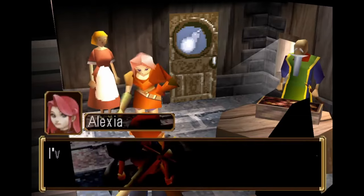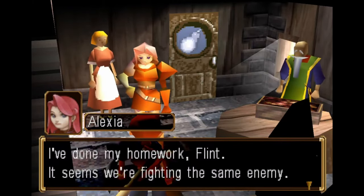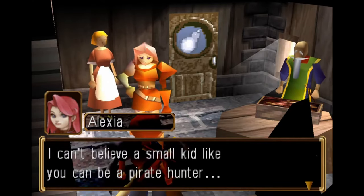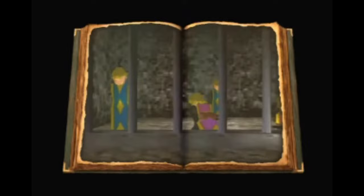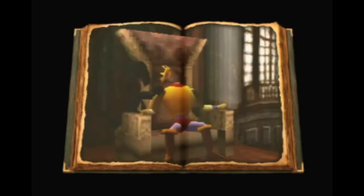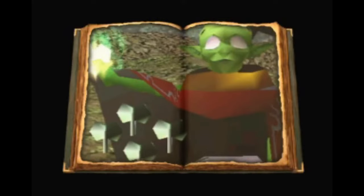In Alundra 2, you play as Flint, a famed pirate hunter in the kingdom of Varuna who is wanted for treason and searching for the pirates that caused the death of his parents. The king has been recently kidnapped and usurped by Baron Diaz, an evil schemer plotting to marry Princess Alexia, the king's daughter.